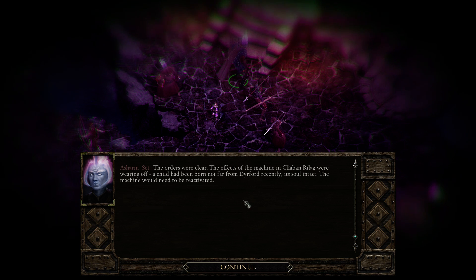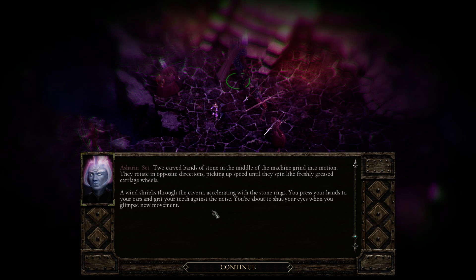The orders were clear — the effects of the machine were wearing off, a child had been born with its soul intact, and the machine would need to be reactivated. You and your companions take up your positions and share a final look of affirmation. Two carved bends of stone grind into motion, rotating in opposite directions, picking up speed until they spin like freshly greased carriage wheels. A wind shrieks through the cavern, accelerating with the stone rings.